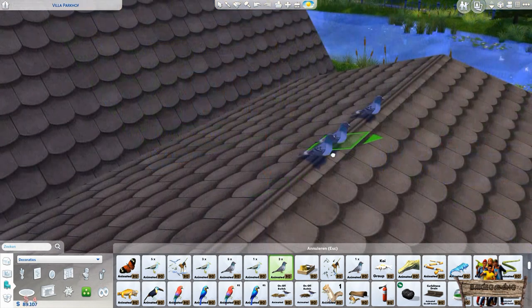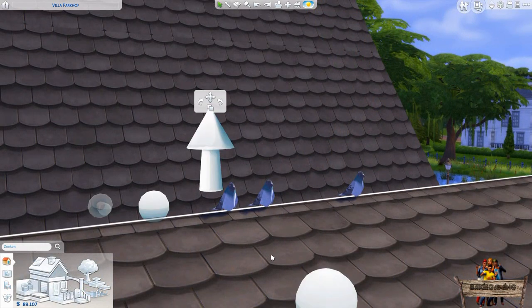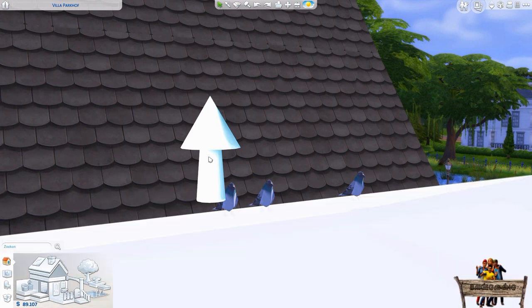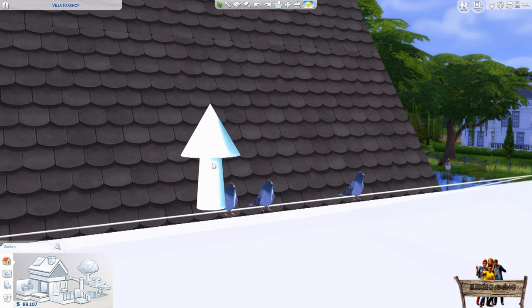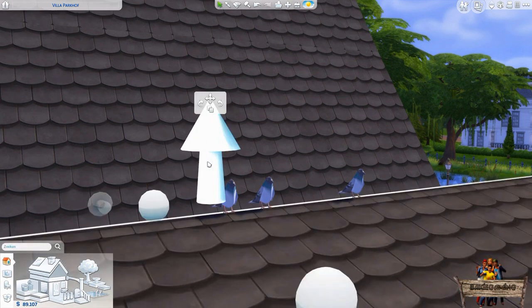Then when the pigeons are placed half inside the roof again, you can use the second way to fix it. First click on the roof itself, then click and hold the big arrow pointing to the sky. If you drag it up and down now, the roof will move in steps that are way too big. To get more freedom while moving the roof, press and hold the alt key too. Now move the roof in a way which will make the feet of the pigeons appear on top of it. Click somewhere away from the roof and you're done.